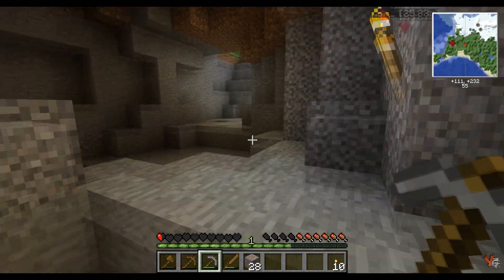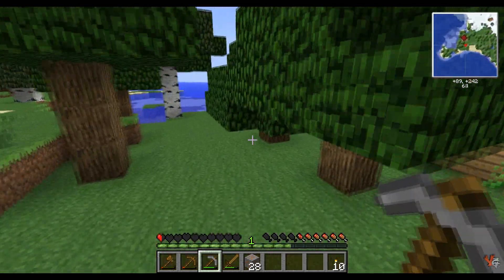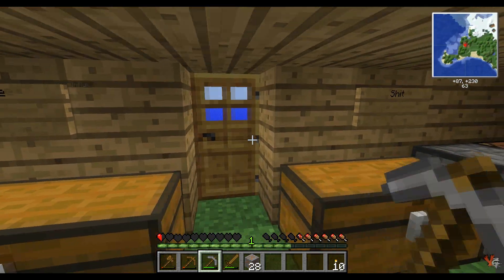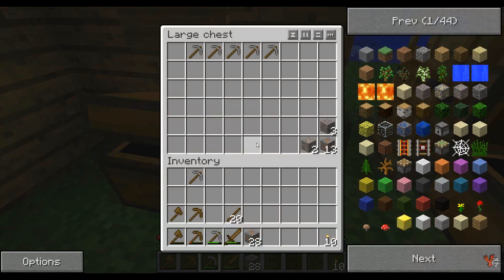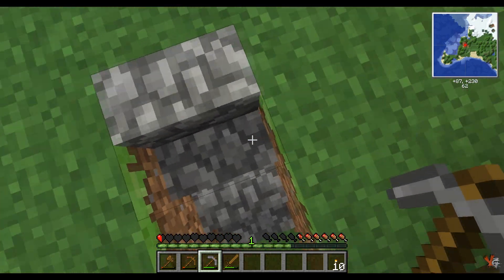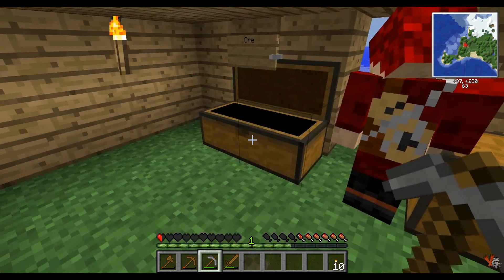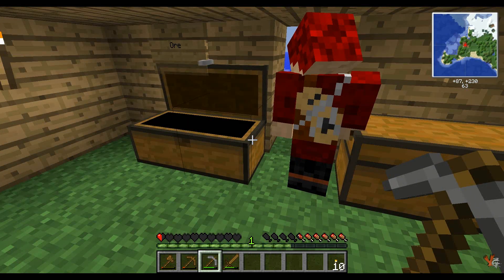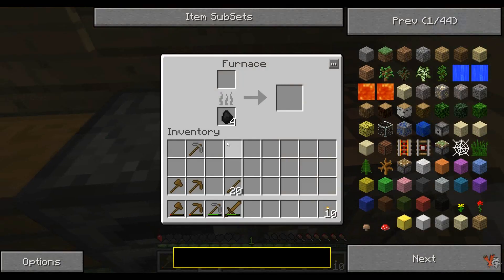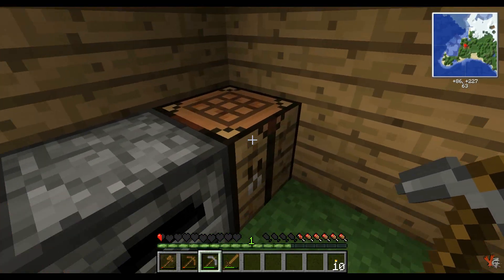We need iron tools, right? Yes. Should we go make some? We have lots of iron tools. We need to save the iron. Because iron's gonna basically power everything we have. We only have two iron ore — oh, that's copper, sorry. We need a macerator; if we got one it would give us twelve iron as opposed to just six. Copper tools aren't a thing. Copper is used for circuitry — wires and stuff like that, which is why we need it to make our macerator.